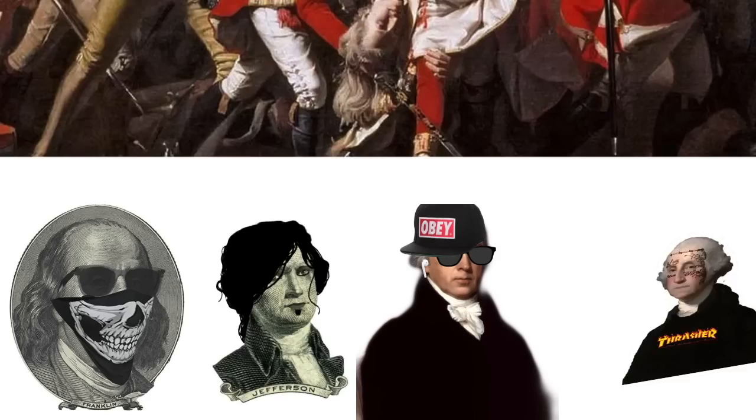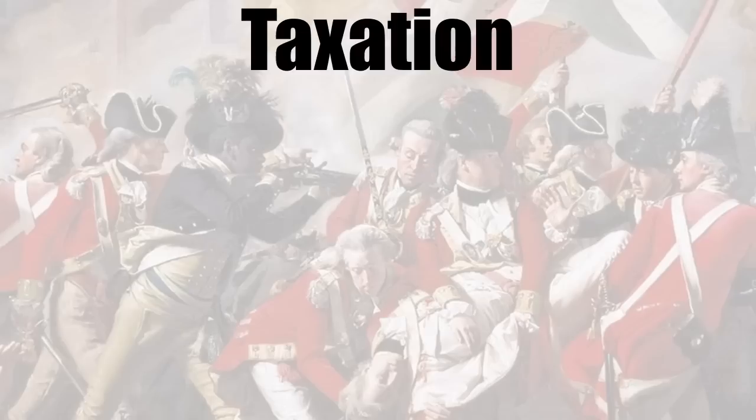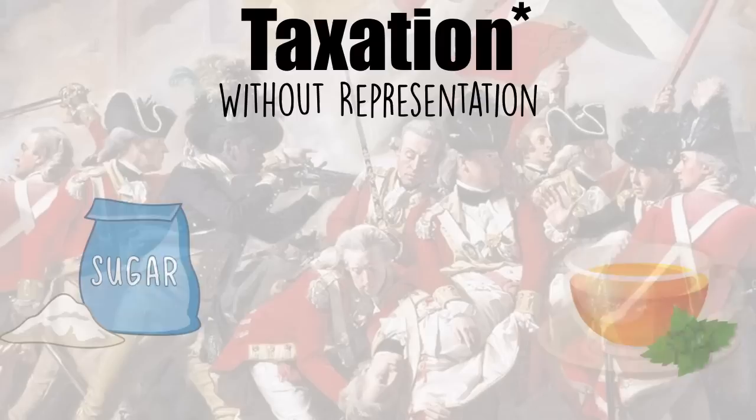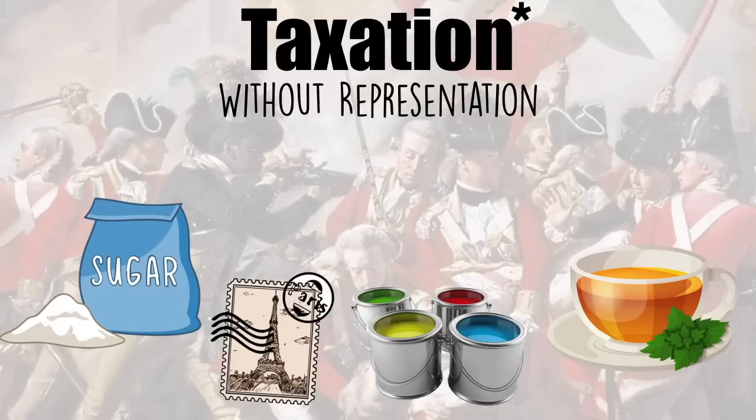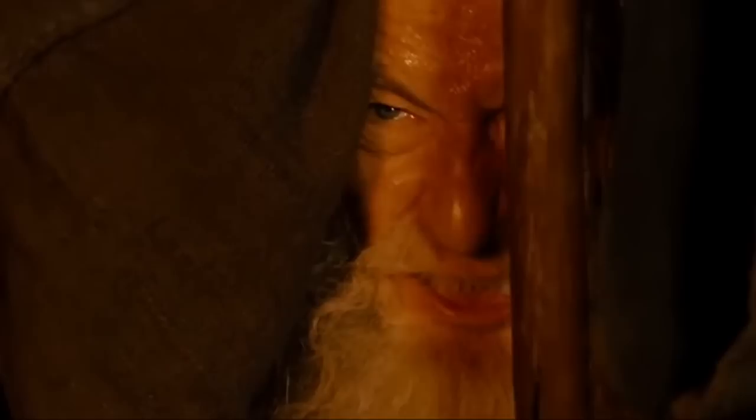While they were being inspired, things were not going great in the colonies themselves. One of the major issues was taxation — specifically taxation without representation. The UK government started taxing the citizens of the colonies after the French and Indian War: sugar, paint, tea, stamps — you name it, it was taxed. This really drove the colonists up the wall because they had no say in their own government. They also had a big beef with individual rights violations. The UK drew a line in the sand with the Proclamation Line of 1763, quartered British soldiers, and there was violence in the streets with the Boston Massacre.